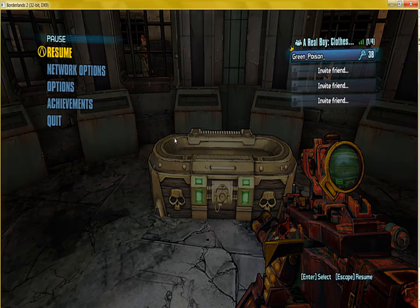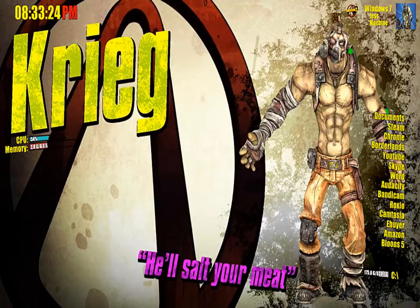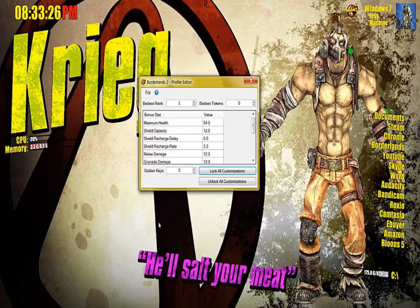So first things first, what you're going to do is just close down your Borderlands. Then you're going to open up this Borderlands 2 Save Editor — this will be in the description below. You want to go to File and Open.